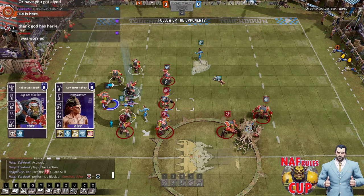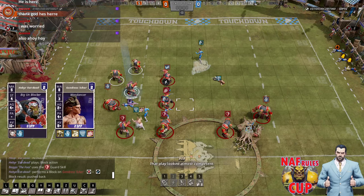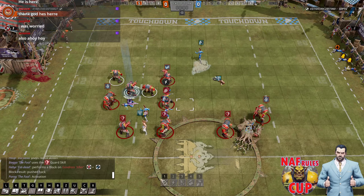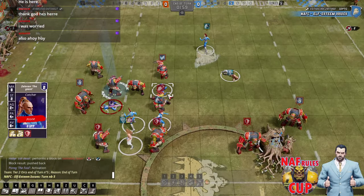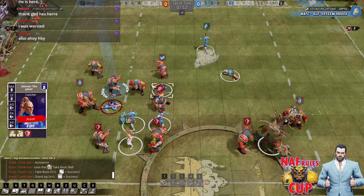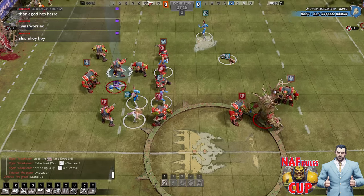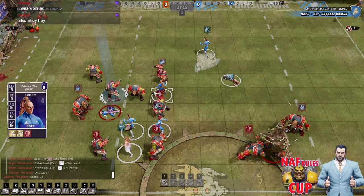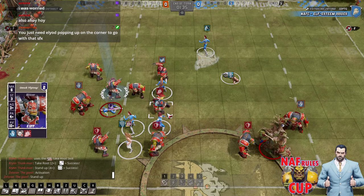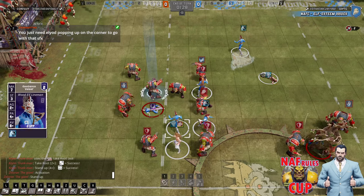It looks like he's sold it here, doesn't it? With this stun here and this beat-off, it looks like he's actually sold it. And if the tree stays down then he gets to reinforce with those two guys. This is a 1D to get guard into the cage - you could also hit him - that makes it a 2D. But you can get guard onto the cage and then jump in or dodge in or whatever. This is looking very, very bad for the Orcs.